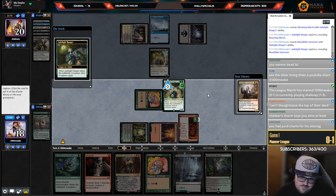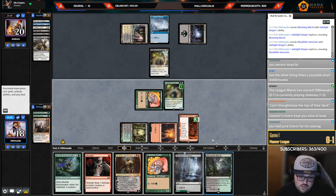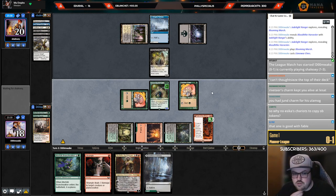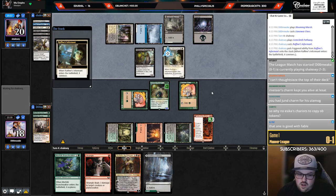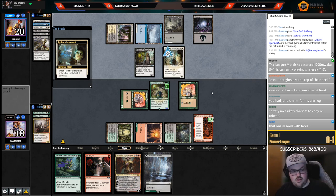That one's not terrible but I think we can do better — I really want to find Kolaghan's Command. Once I find Kolaghan's Command I'm pretty safe to activate Ob Nixilis because then I don't really mind if they discard Parhelion. When Fable's Chariot gets to copy Ob tokens — did you know that's actually bugged on Magic Online and it doesn't work? It's been bugged since Ob Nixilis came out and they still haven't fixed it.